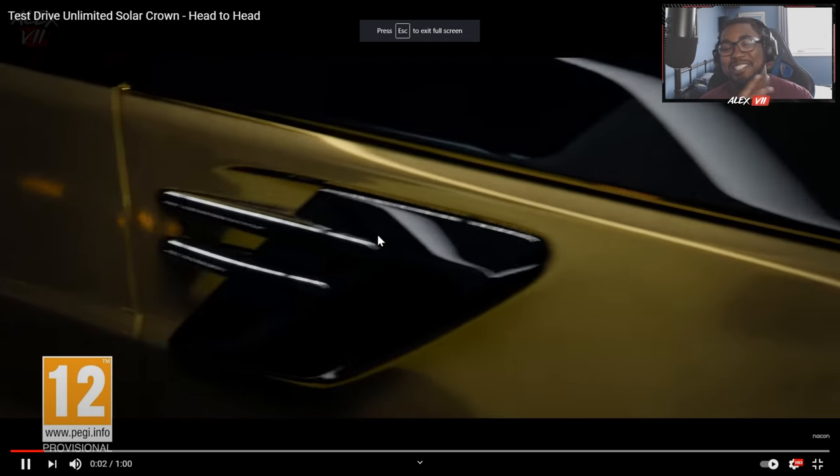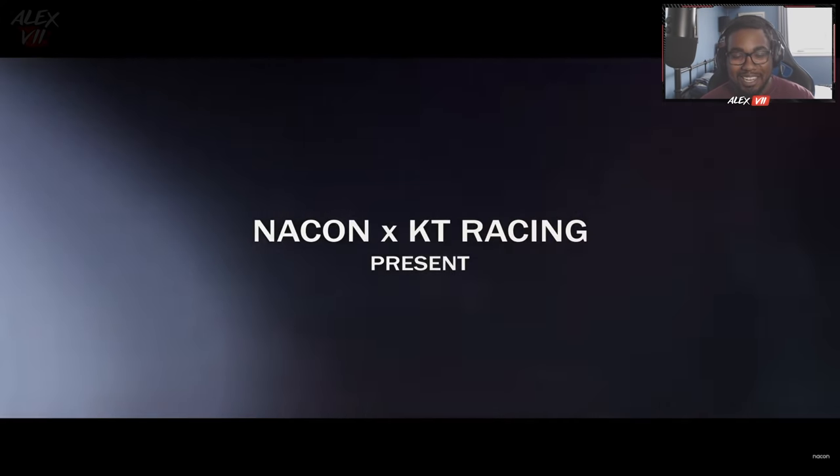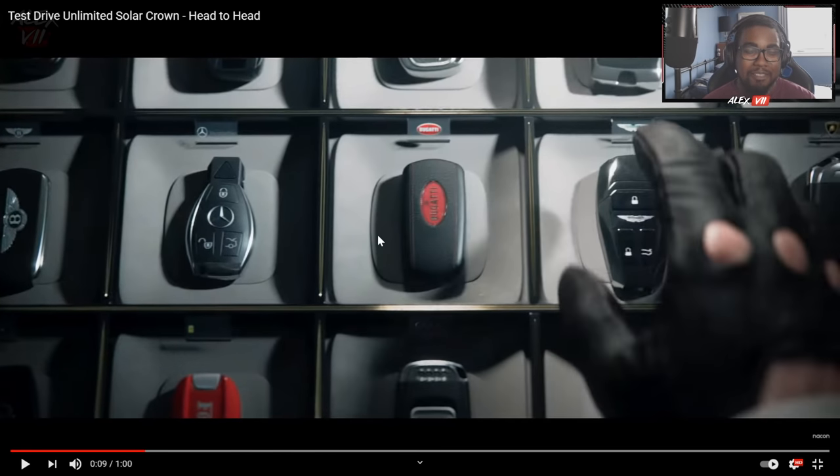The first two cars you're going to notice are an Aston Martin DB11 and the Range Rover SVR. The first things you'll also notice are a couple of new confirmed car brands: Bentley, Mercedes, Bugatti, Aston Martin, Lamborghini on the right, Ferrari, what I believe is an SV logo, and an Audi logo. This makes you think car keys are going to be a thing in TDSC. Previously in TDU2 not every brand got their own key, but now it looks like they're going a lot more into detail, and I hope that is true because it would be beautiful.